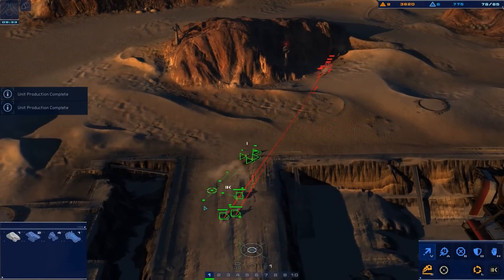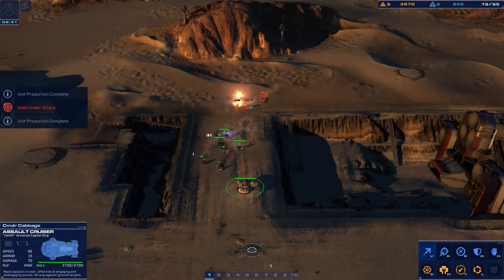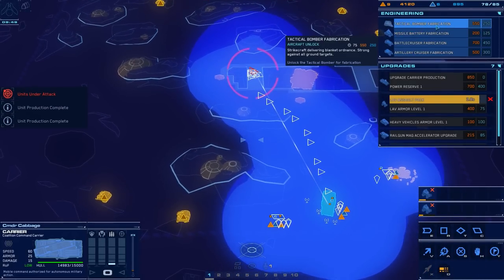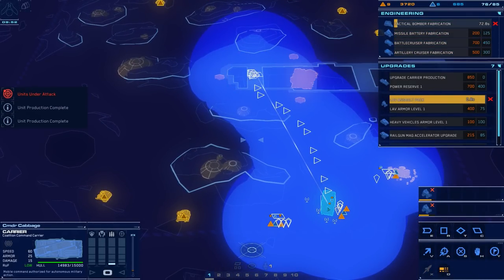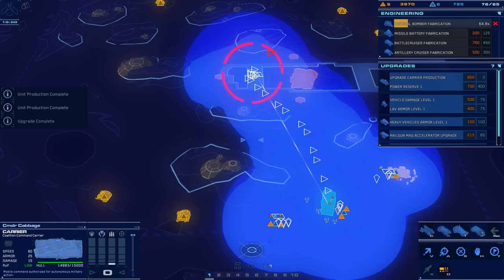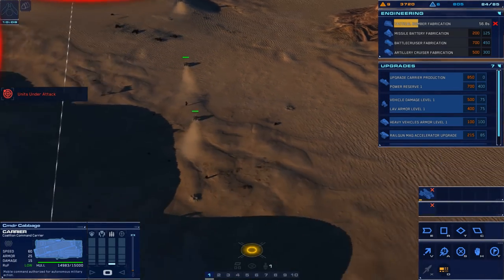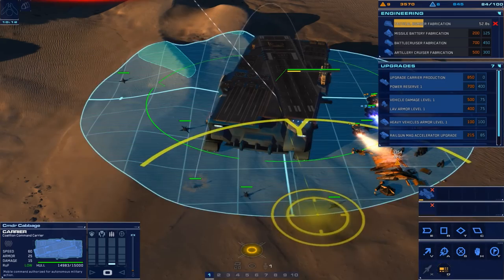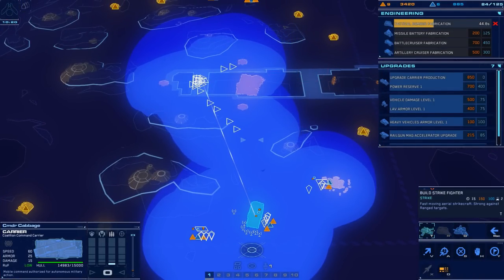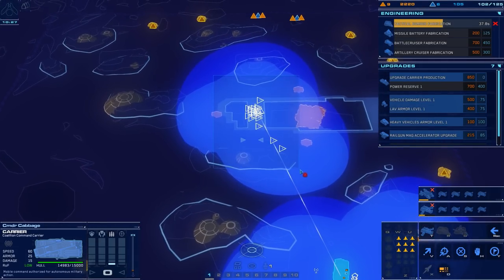Let's take group one and move group one forward. We should probably get some support cruisers up with this group. That is really powerful against those — awesome. I'm going to get tactical bomber fabrication. LAV assault is on the go, we've got loads of LAVs. Support cruisers might be a good idea to send them to the front as well. Let's get some fleet capacity beacons down, then build a ton of strike fighters — these are really powerful and going to allow us to control the area.